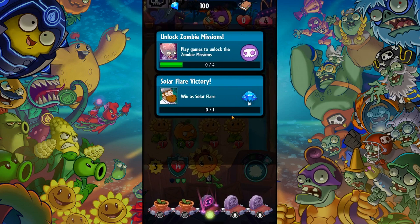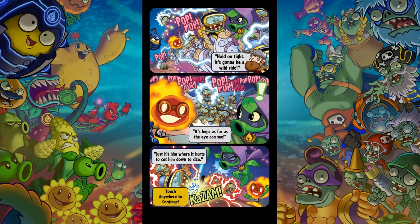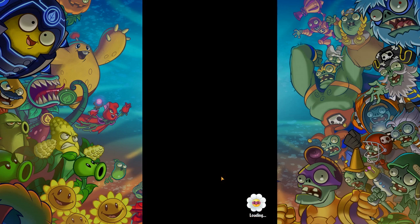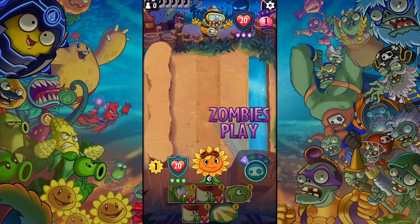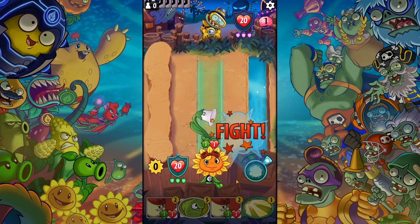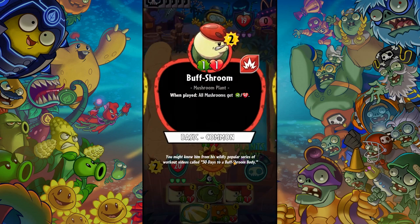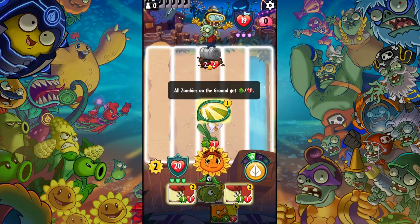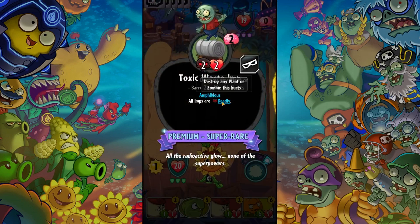You also have these special event things — I don't really know what they are but they're kind of fun. Let's do one more mission and then call it the end of the video. We got another comic thing. I hope we can get some more mushrooms so we can buff them. I don't really want to go against the deadly guy — this basically means he can one-shot everything and it's really overpowered.